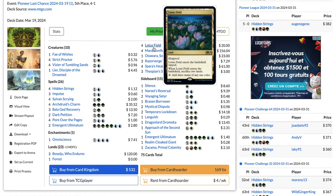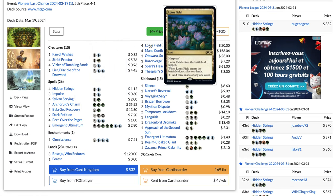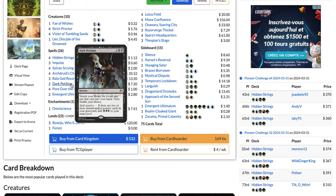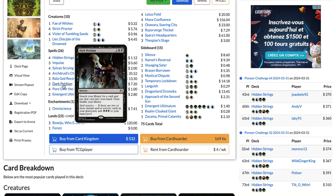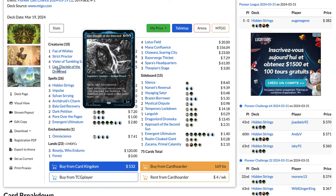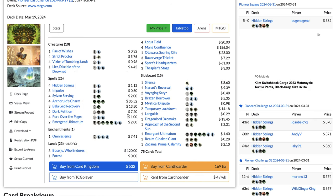The deck wins by copying Lotus Field with Thespian's Stage, or just playing another one — especially easy with Strict Proctor since you don't have to sacrifice any lands. Then you untap them with Hidden Strings and Pore Over the Pages until you have enough mana to cast Emergent Ultimatum or Dark Petition to get it. That results in having Lier, Disciple of the Drowned in play, so you can flash back all your Hidden Strings, Pore Over the Pages, and then Ultimatum again to get Omniscience.